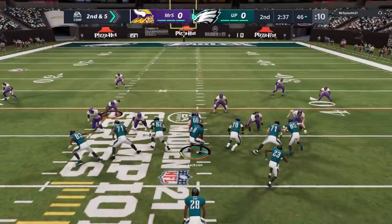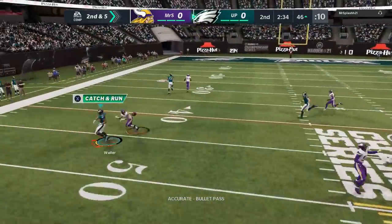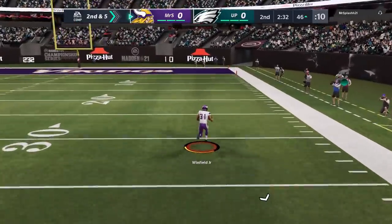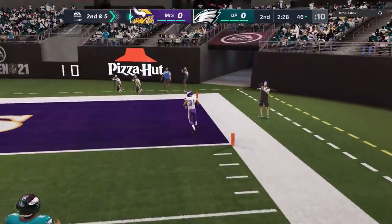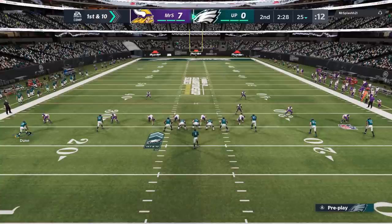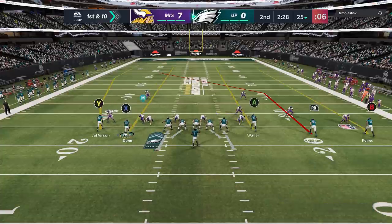On second and five, I motion this guy out thinking he can get open in the flats. I have time, but that defender just breaks on it extra fast — that animation kind of pissed me off. As you can see, he gets gifted with a pick six. I really think that should have been at the very least a contested catch, but it is what it is.